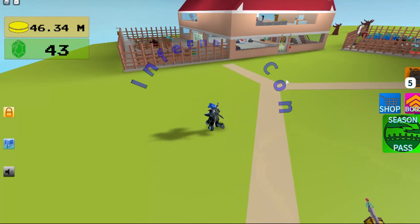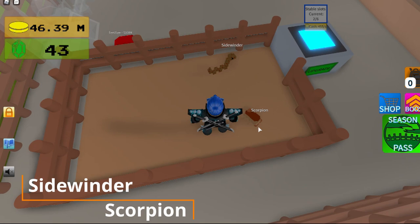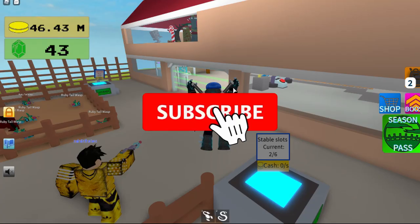Hey guys, today I'm going to be showing you how to get the Centipede. First, get your Sidewinder and Scorpion, and then go over to the fusion chamber.